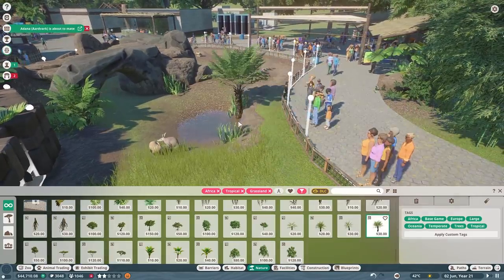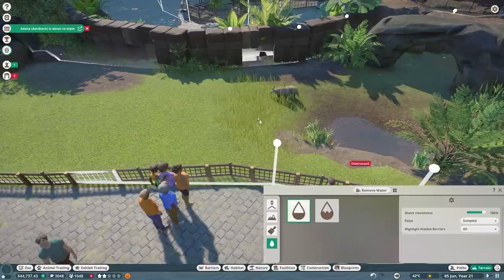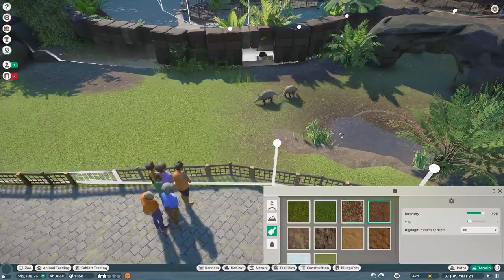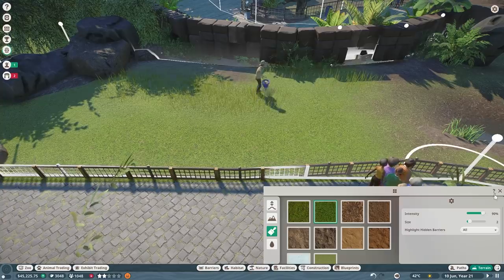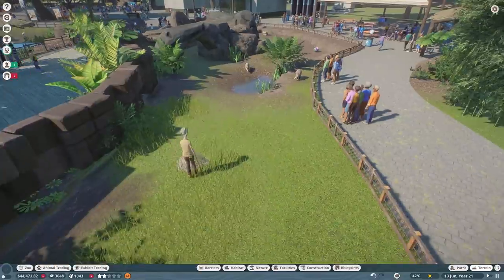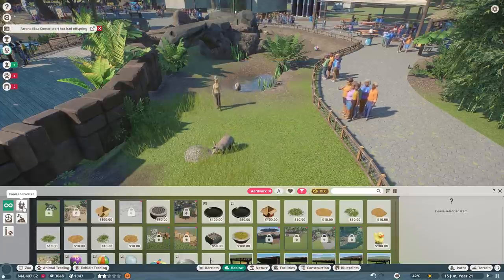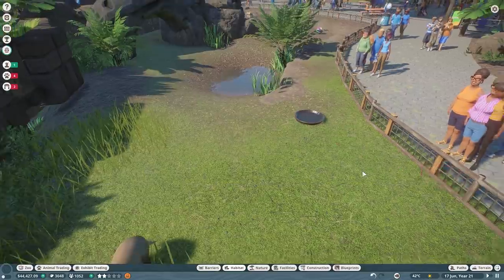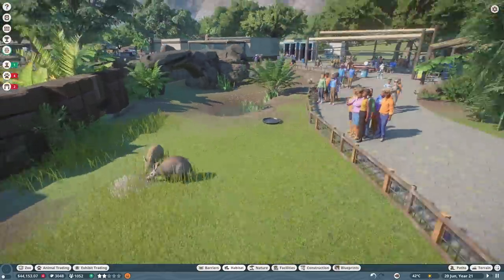I don't quite know what to do with the habitat when I'm not supposed to put a whole lot of foliage in there. Let's see - that's a nice little framing area. I'm not a huge fan of this grass right here so we'll kind of paint that away a little bit. Let's get some more dirt around this water - this light soil texture is my favorite, love it. We can put some long grass over here. I didn't put down a feeder for them, so let's go to species, aardvark, food and water, and get a small food bowl - there's only two of them.